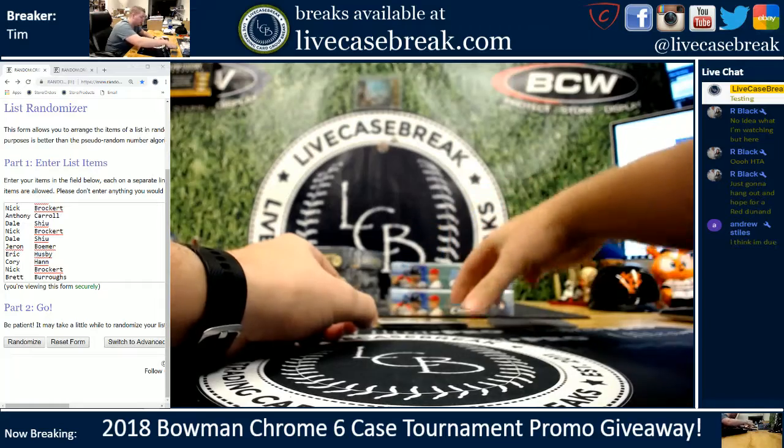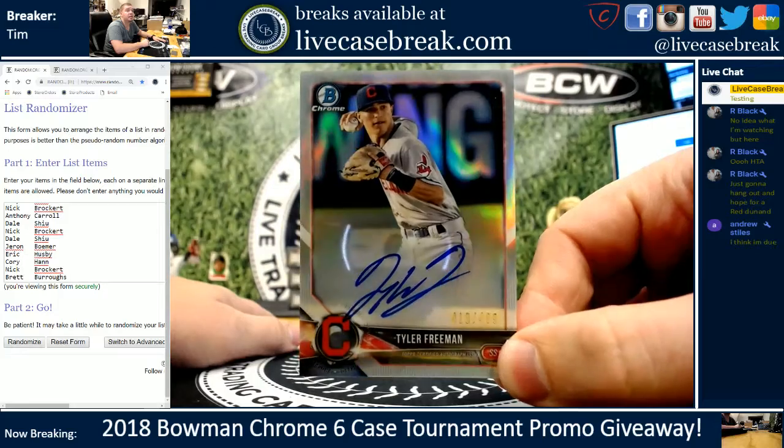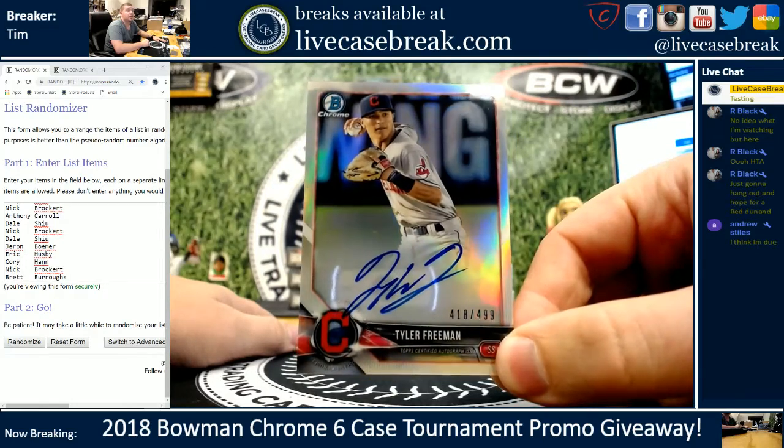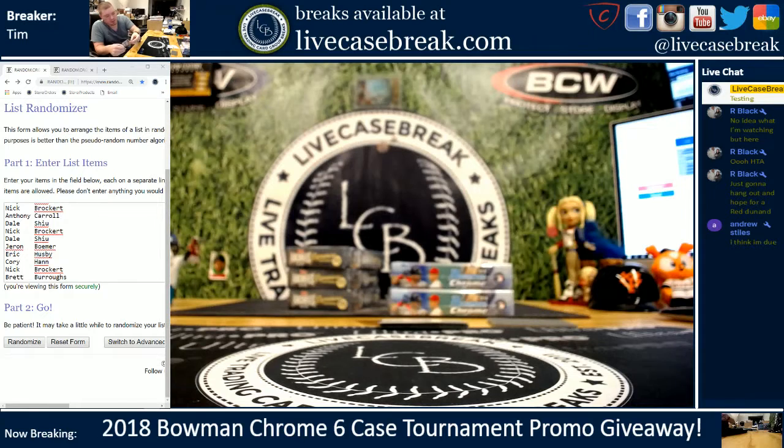Spot two: Tyler Freeman, 418 out of 499, Indians prospect. That'll be spot two.